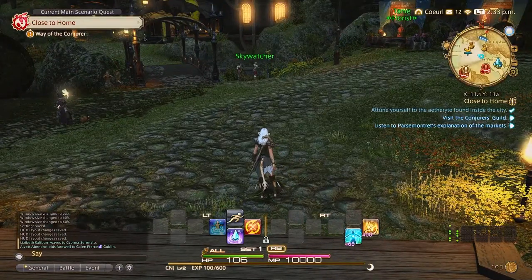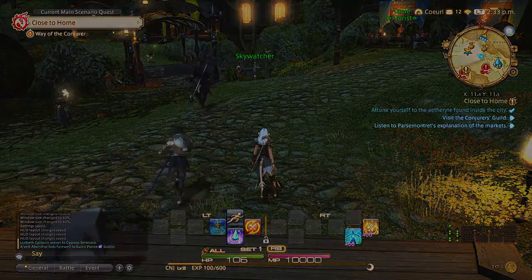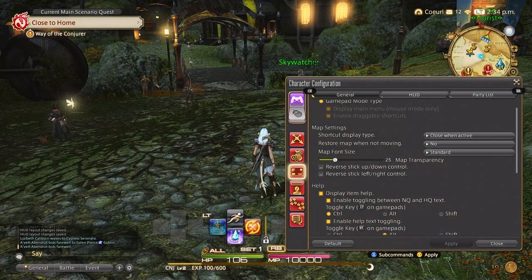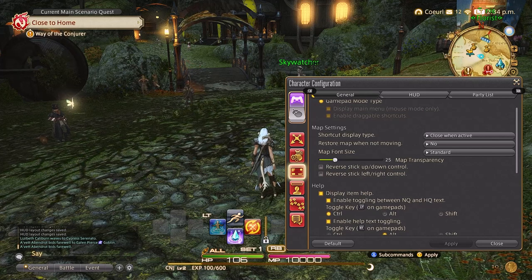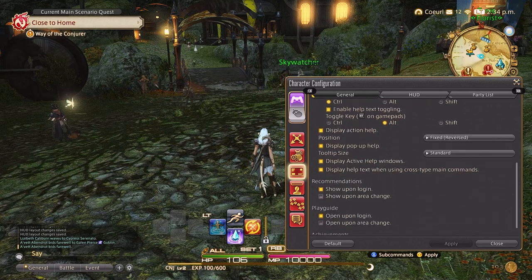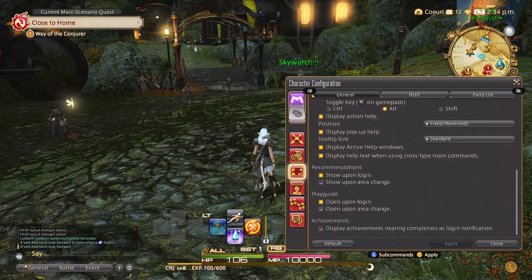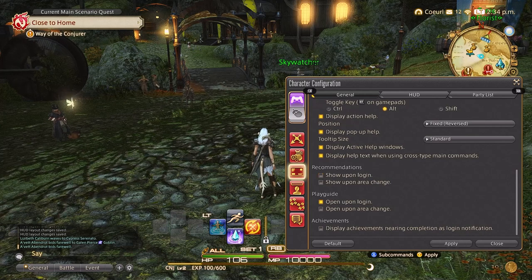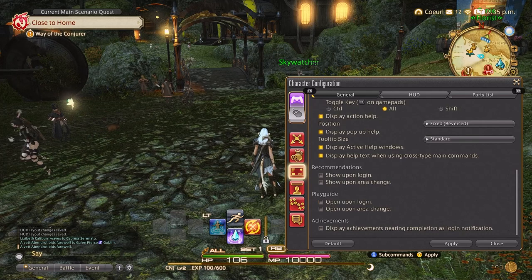Before we jump into the settings, let's first adjust what you see when you first log in. You'll go to character configuration and UI settings. We are simply going to scroll down and click off the recommendations and the play guide, as these are super annoying to see pop up every time we log into the game.